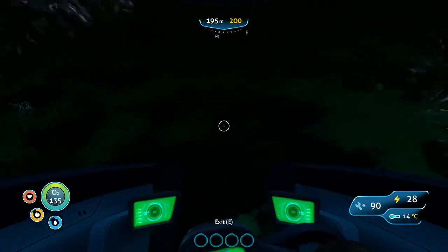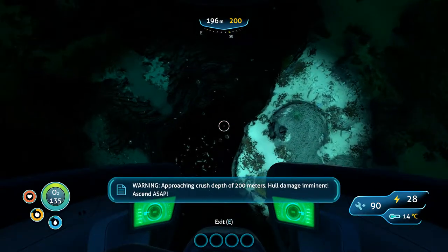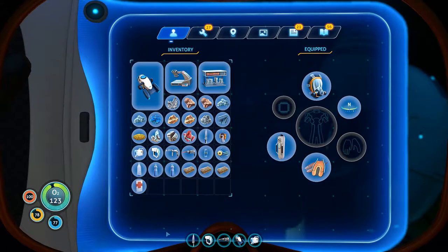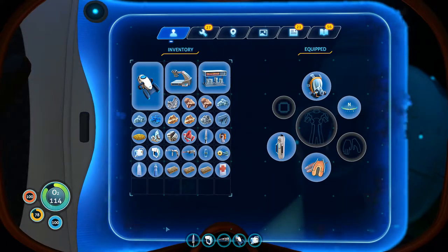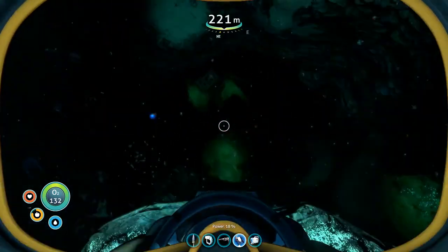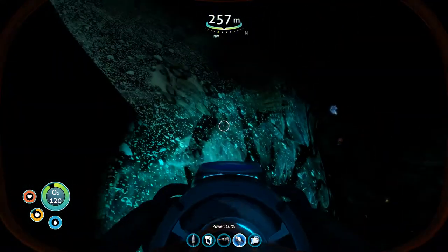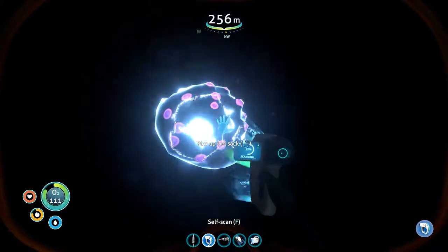I wish we had an inventory on the Seamoth already but we don't. Let's get some light down in there. Drop that one because we already have it, and let's drop the titanium. These give 70, the water gives 30 so we'll drink that. Get more oxygen and head down to see what we can get. I don't want the flying egg — I want the one that's on the ground. The reef back egg is what I want more than any other egg. Gel sacks for making aerogel — that's in a bit.